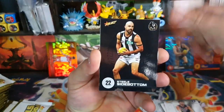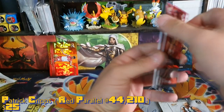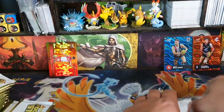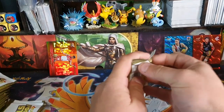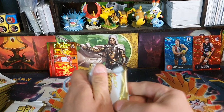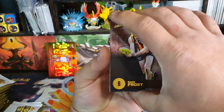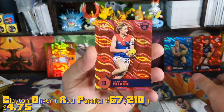Thomas, Ryan, Sidebottom, and then we've got another red — Patty Cripps. I don't know if these were numbered — yes, 44 of 210, so the red ones are numbered as well. First year Kelly and the Rose — Rosie — I don't know how that's pronounced. I'm still learning the names, so you could give me a break. I've learned a lot of names from Pokemon and players from many different sports.